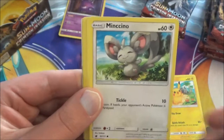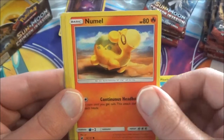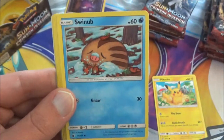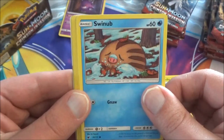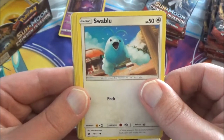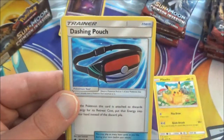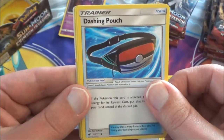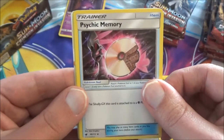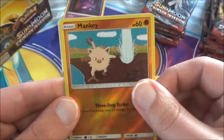Minccino. Sorry about that folks, I had an itchy nose. Snorlax — Blood Glucose. Phanpy. Swinub. Swablu. Kakuna. Dashing Pouch. Psychic Memory — turning your Silvally into a Psychic type Pokemon. Reverse Holo Alolan Vulpix, just a common. What else did we get?